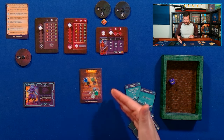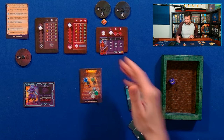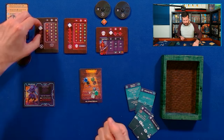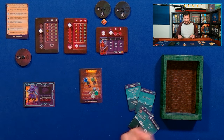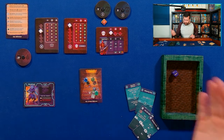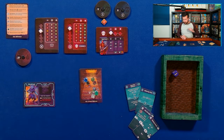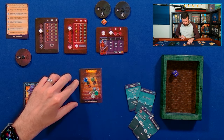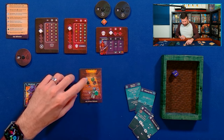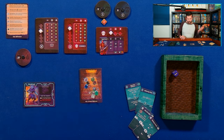It's the enemies' turn — they go in numerical order. Starting with the green guard, it moves two and attacks for one. Rolling their modifier — they get a minus, so that modifies down to zero damage. The blue bandit acts next, moves two spaces towards me but can't attack.